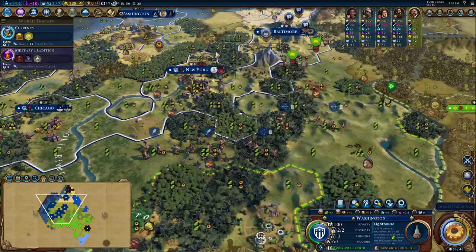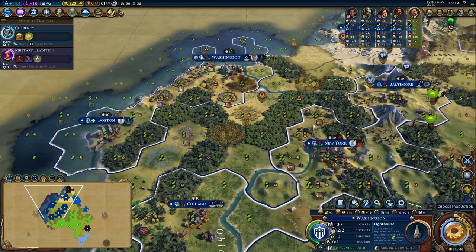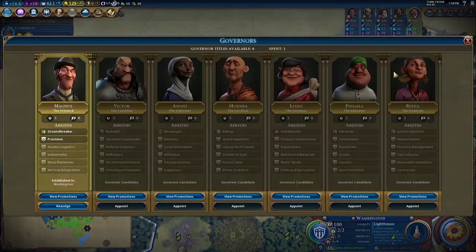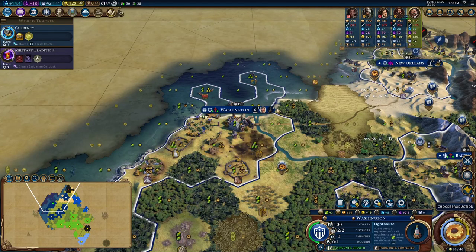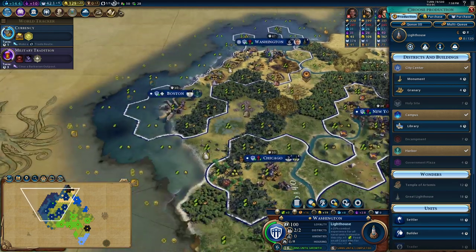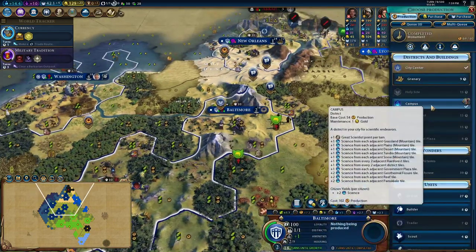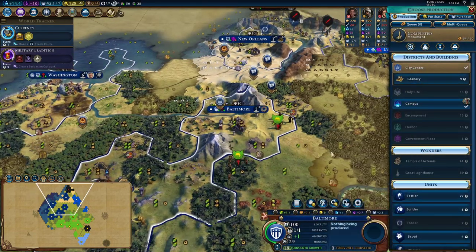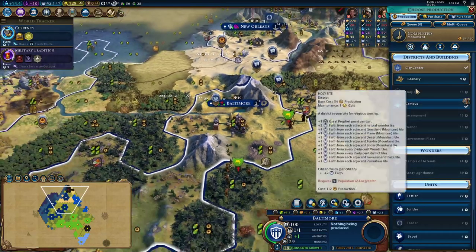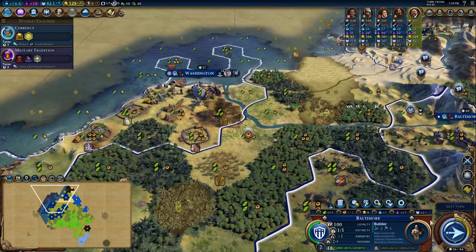We'll get working on that lighthouse. We do want to repair that — we'll get to it sooner or later. How long would it take to get a builder out? Four turns — yeah, that might be worth it. Four turns first, eight turns here. Let's get a builder out here — maybe I should have put the builder card in, but we'll be switching soon anyway, so that's fine.